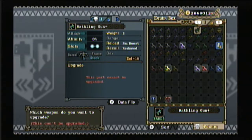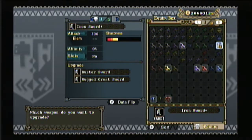Check out under the upgrade option — you can see two choices, like the Buster Sword and the Rugged Great Sword. Those are the two paths when you try to upgrade, so you have to pick which direction you want to go.